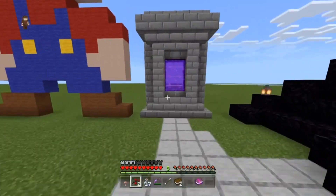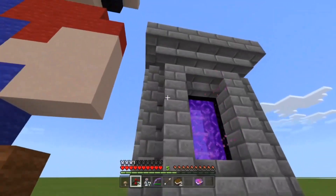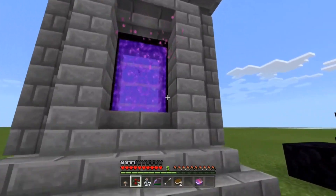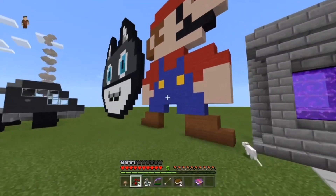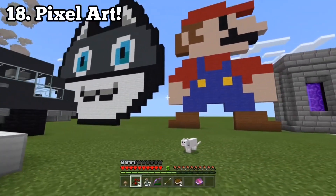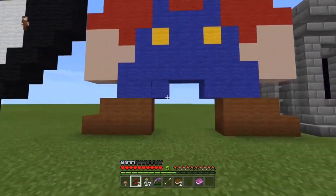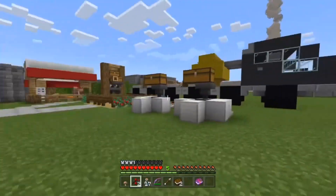Number sixteen is nether portal decoration. Instead of just having a plain black border, you can decorate around the portal to make it look really nice. Number seventeen is pixel art — if you made the sheep farm you'll have all the wool you need. See if you can guess the names of the two characters shown; I'll heart and reply to your comment if you get it.